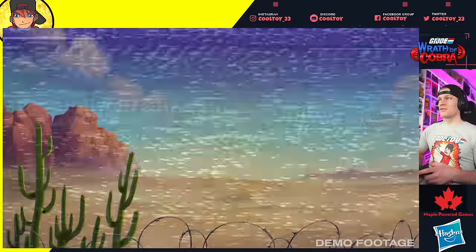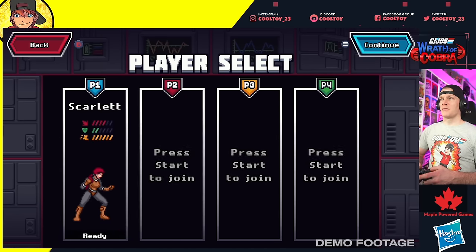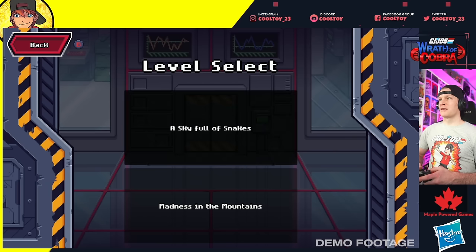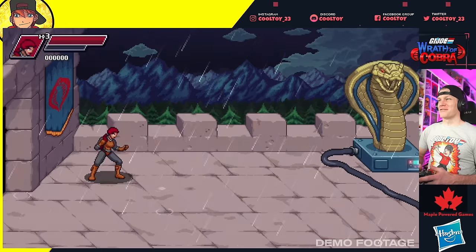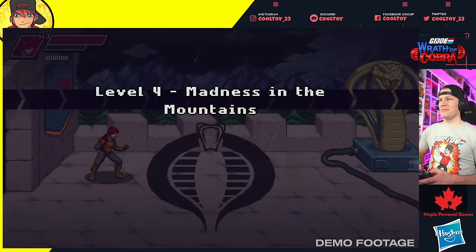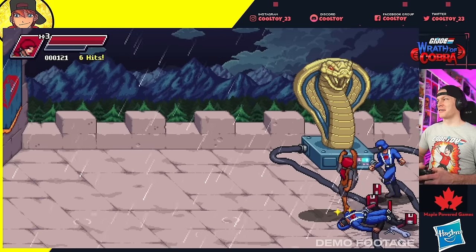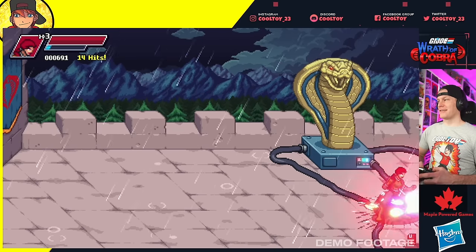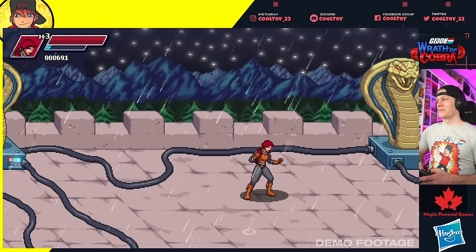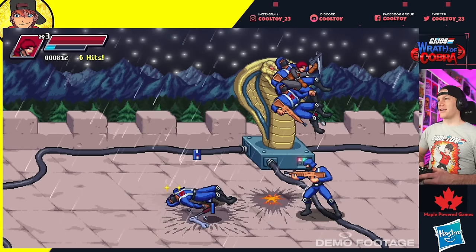Okay, end of that level. Switching to Scarlet and playing the other level — 'Madness in the Mountains' — to see how differently she plays compared to Duke. Great background artwork, phenomenal. Got some rain effects. Fantastic foreground and background art with weather effects, shadows, and details. We had the floor reflection on the Duke level; now we've got shadows here.